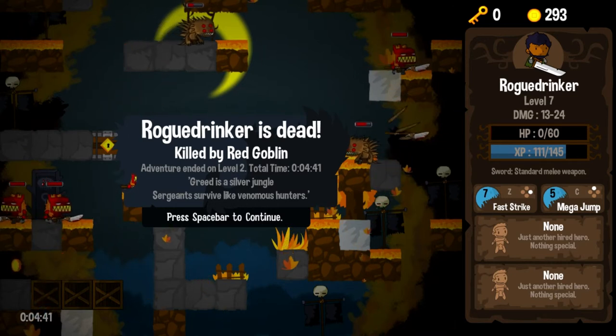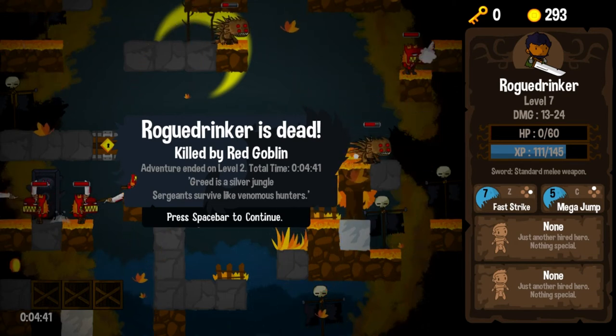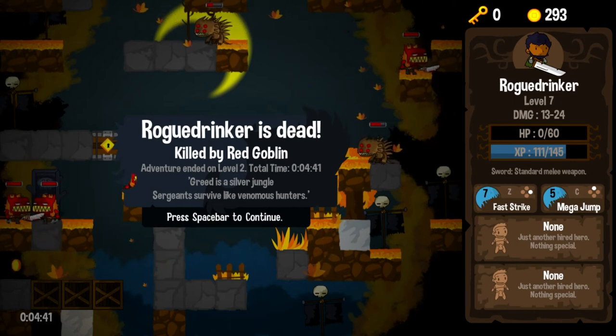Ice bolt — maybe not the best idea. Because apparently, once something is frozen, you can smash it, and enemies will fall down on your head and kill you. That's not a lot of fun.